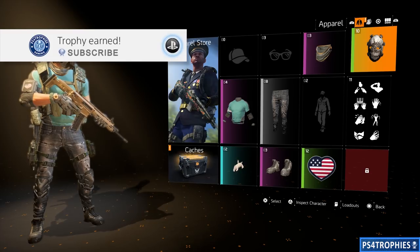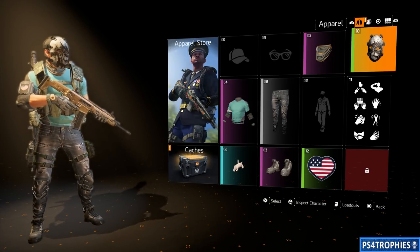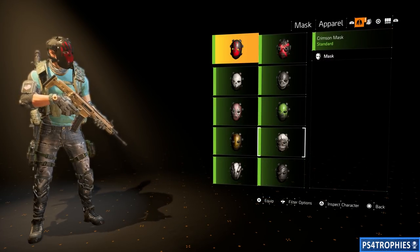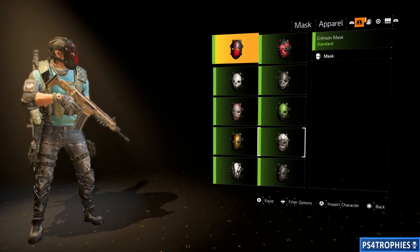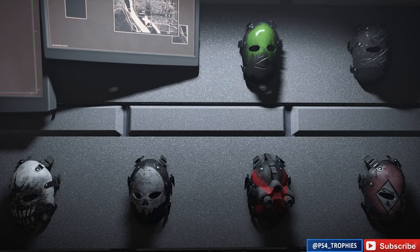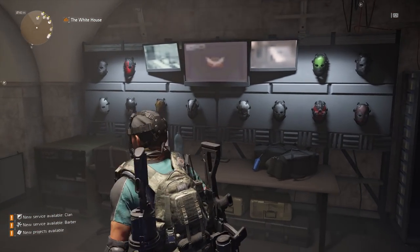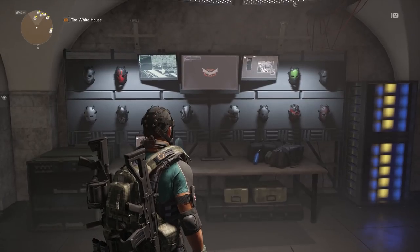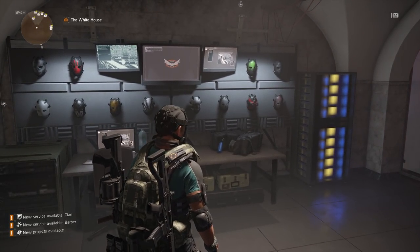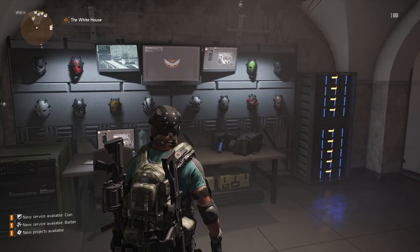There are 12 hunter masks that you can find and equip in The Division 2. There are clues to them and you have to use a cipher to get to them, but I'm just going to show you the locations and how to spawn the hunters you need to kill in order to acquire their masks. If you go down to the base of operations into the basement, there's a wall that will display all the hunter masks you have acquired.